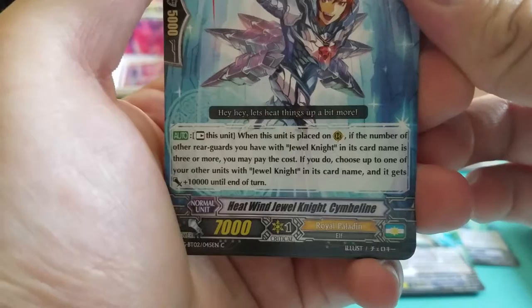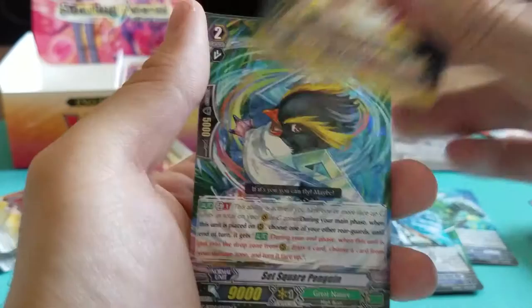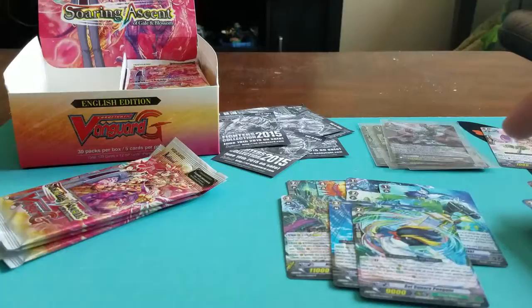Next we have Heat Wind Jewel Knight Sibling. Rain Elemental Tear — oh, that's cute. Mist Geyser Dragon. Plasma Dance Dragon. And Great Nature Set Square Penguin — rare.